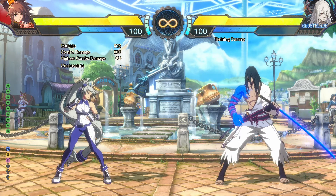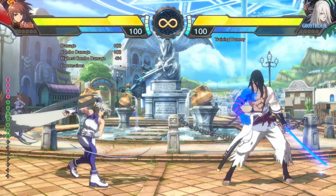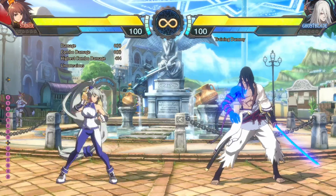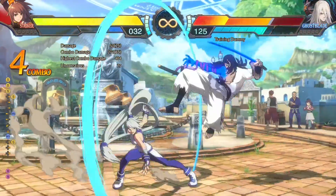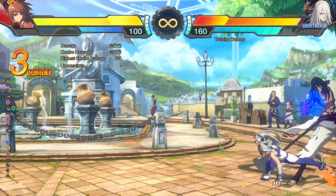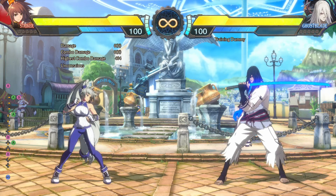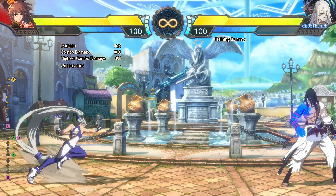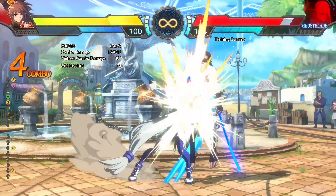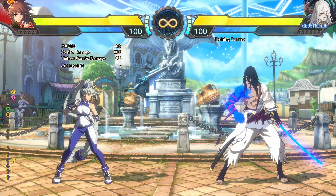Striker is a very fast and mobile rushdown character that likes to be in your face. She has short-reaching normals but compensates in speed — some of the fastest in the game. The main idea behind this character is she likes to be in your face doing combos into hard knockdown into a high/low mixup, with maybe some throws and staggers in between. You never really want to be full screen away with this character because she has no way of dealing damage from full screen.